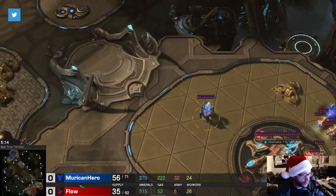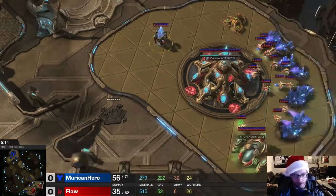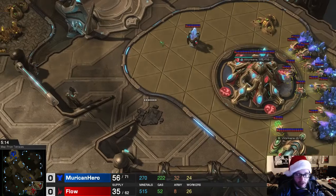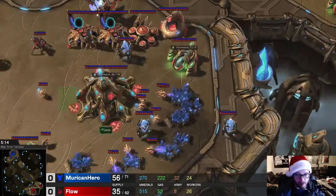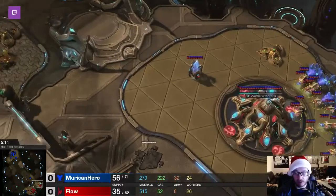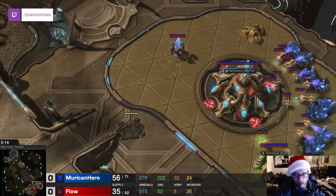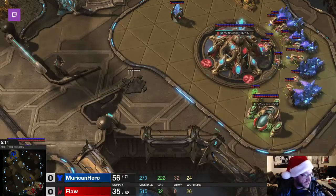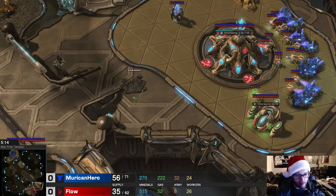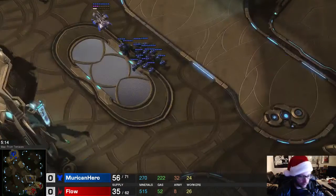So the goal in this scenario — where you have a single pylon and no Mothership Core to defend the natural, and a fully saturated natural — like most of his probes have been moved to this natural expansion because he's afraid of these mines. What we want to do in this scenario is immediately snipe this pylon, and we want to sweep through this natural expansion, killing as many probes as we can, and absolutely wreck his economy.